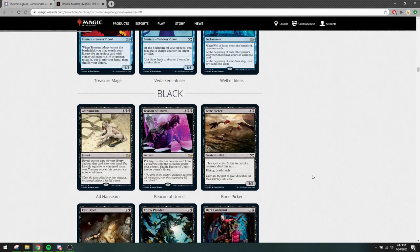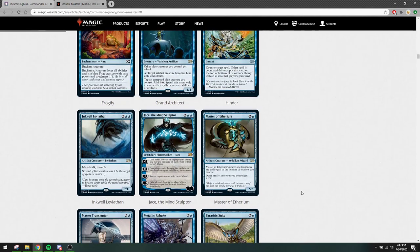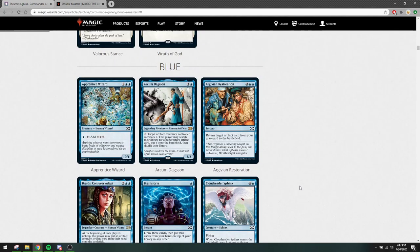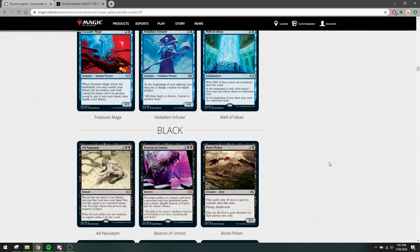Now we start with black. In blue we saw a couple of interesting things, mostly reprints. I think the only playable new card is Argivian Restoration, which isn't really good. So again, nothing great there.